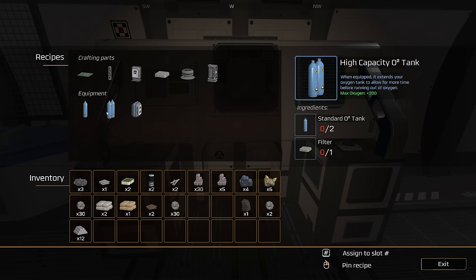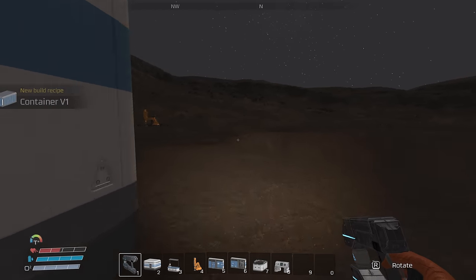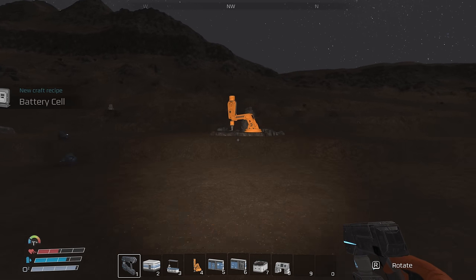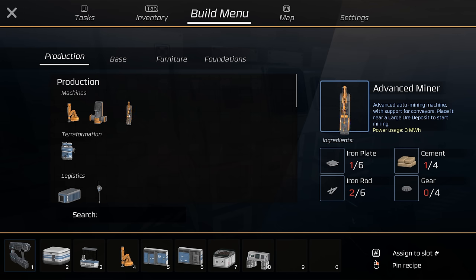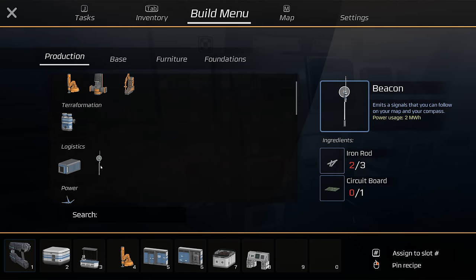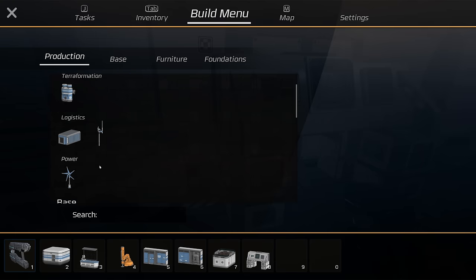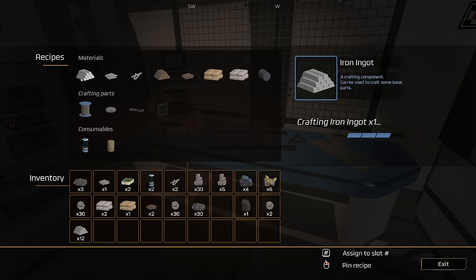We definitely want the standard oxygen tank, which requires copper plates and quartz. We need a standard one before we can upgrade, and we need filters made from iron plates. I'm going to grab more iron. We also saw an advanced miner — an advanced auto-mining machine with conveyor support, placing near a deposit to start mining, consuming 3 megawatts, requiring iron plates, rods, gears, and cement. We've got a container and a beacon that emits a signal you can follow on your map.